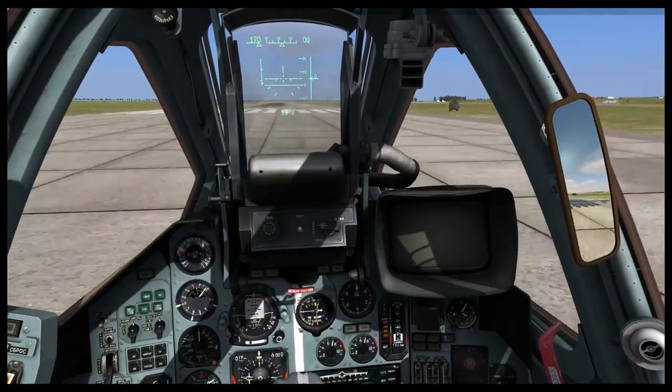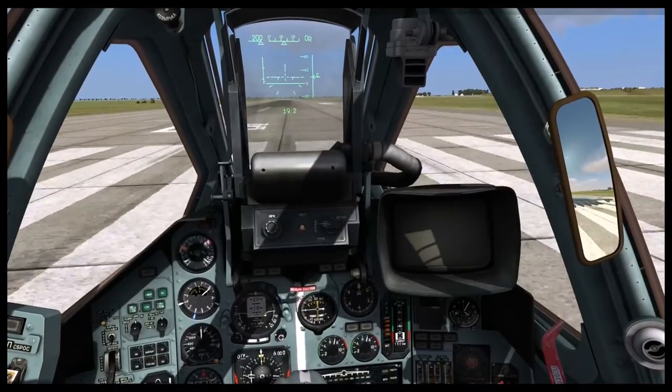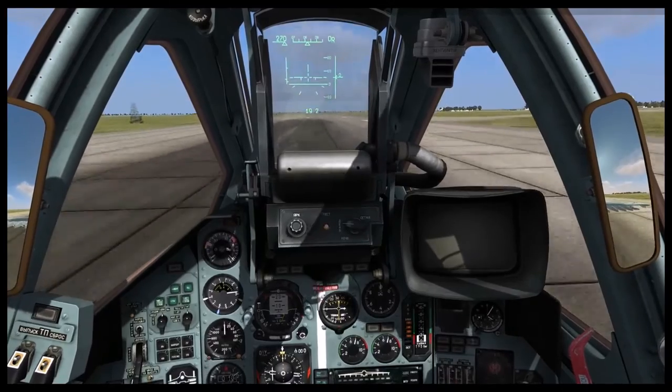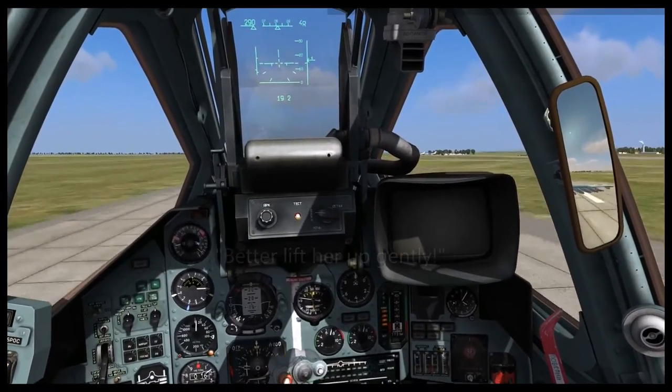When your airspeed, indicated in the top left corner of the HUD, reaches about 250 km per hour, gently pull back on the controller and allow the aircraft to fly itself off the runway.